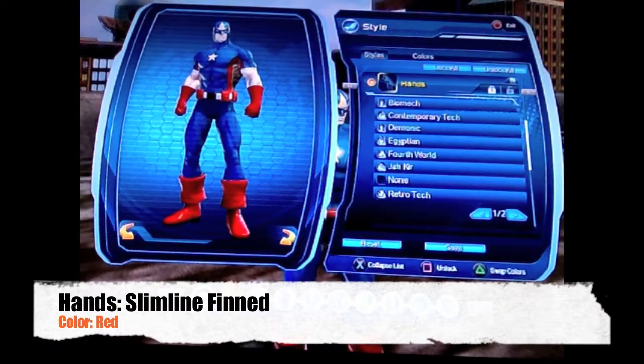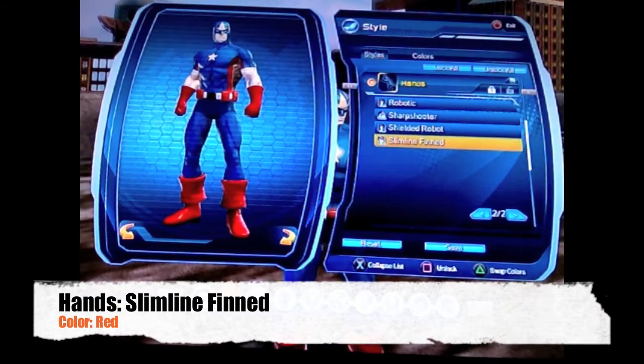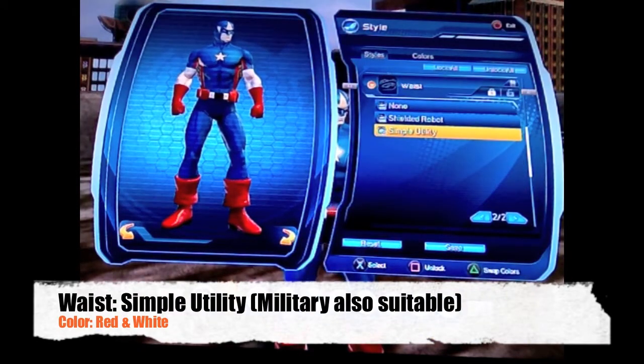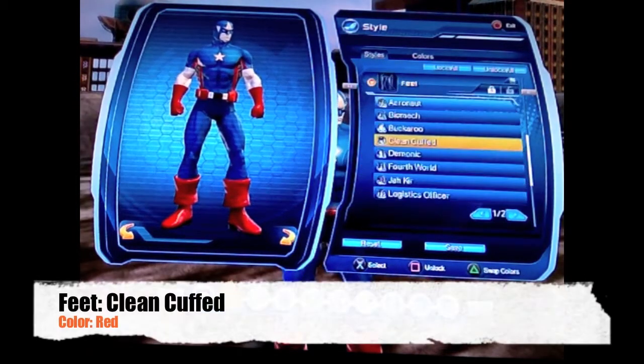Gloves will be red slimline finned, and those look the closest to his gloves in the comic book. For the waist, use a simple utility or military-style belt colored red and white to give the illusion of the stripes.